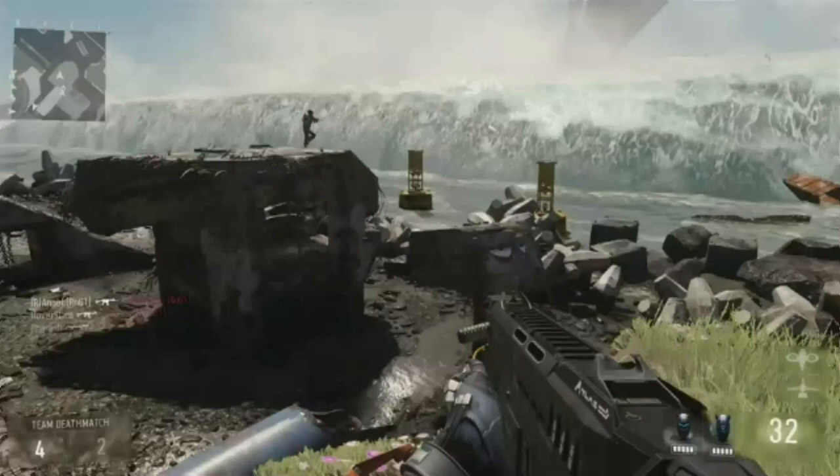On the bottom right where it shows the ammo and the scorestreaks, you can see these two little helmet icons. My guess is that they have to do with the exosuit — so maybe they're your exo abilities, with bars on them — like if you boost jump it'll take away one of those bars.